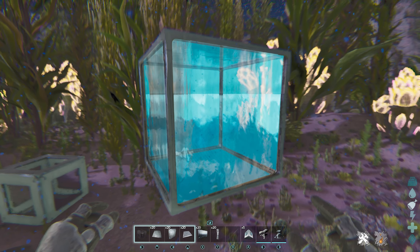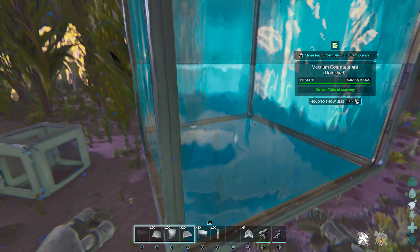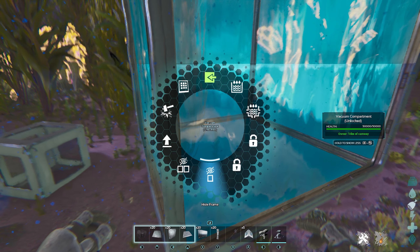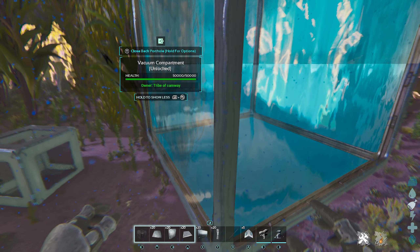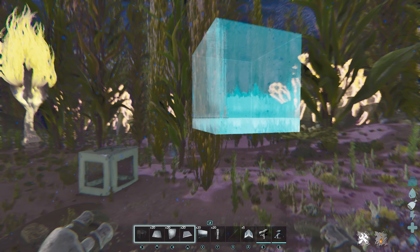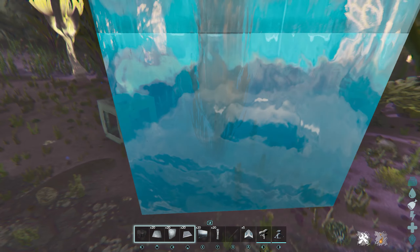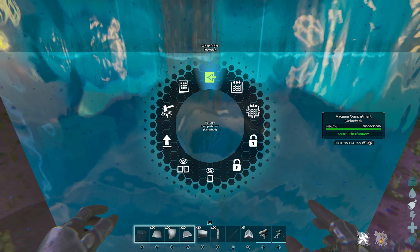So now we've opened the vacuum chamber all the way up. It has borders which makes it stand out. If you come up to it and look at your options, you can pin code it, demolish it, pick it up, or hide all connected frames or just hide frame. So if you had multiple vacuum chambers connected and you did hide all frames, it would remove all the frames from all of them, making it harder to notice. You can also flood them, or if they're flooded, unflood them.